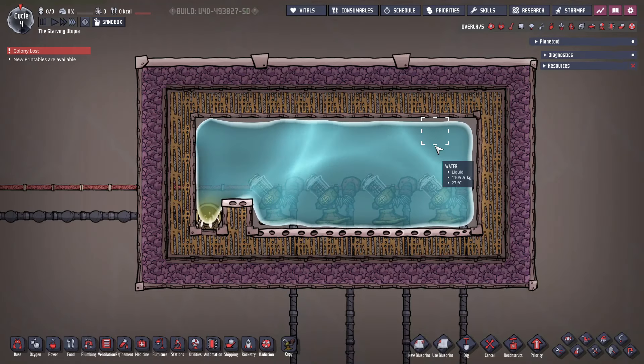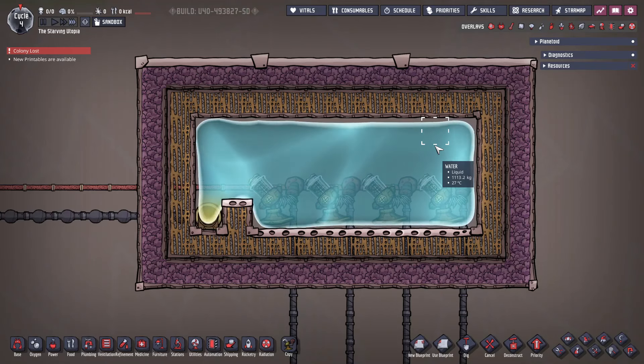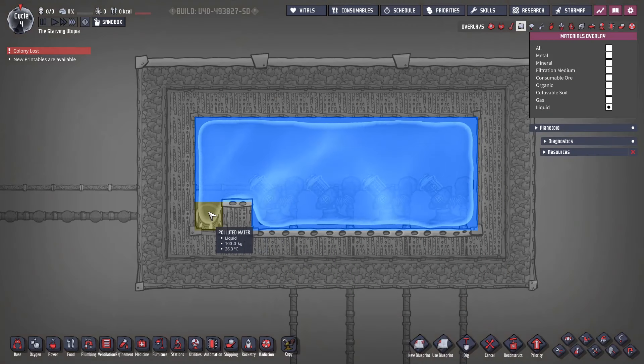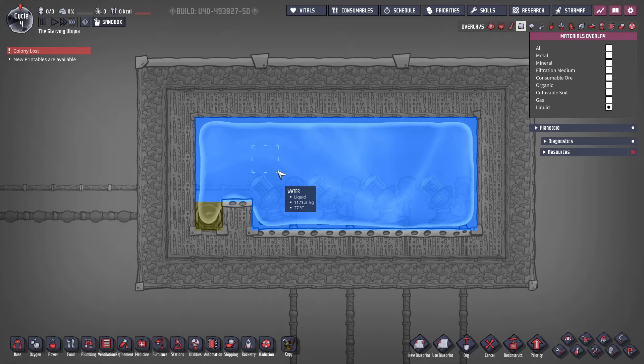Infinite liquid storage can be achieved in a couple of ways, and the first is using a small packet of a different liquid. As you can see in this tank, all of the tiles are water except for one tile with polluted water, which is heavier than water. Because the tank is closed, the polluted water cannot move and is not a full tile, so it won't overpressure the output vent. This means we can continue to fill it with water as much as we like. Airflow tiles or locked airlock doors are required in this design, as the liquid pressure will obviously get very high very quickly.